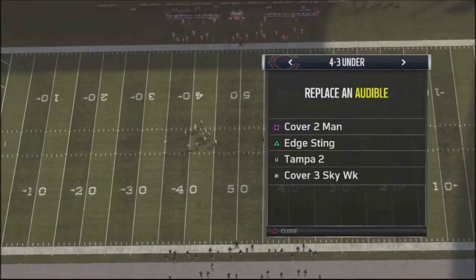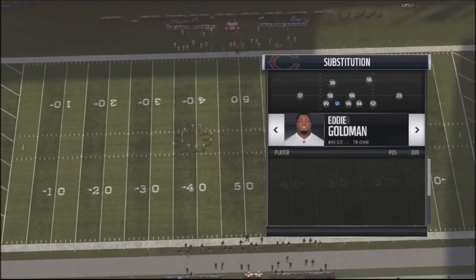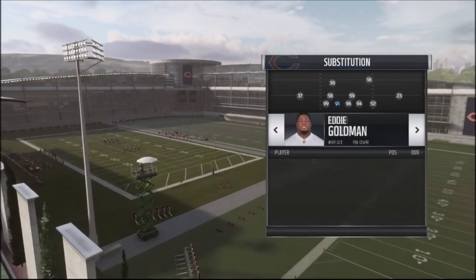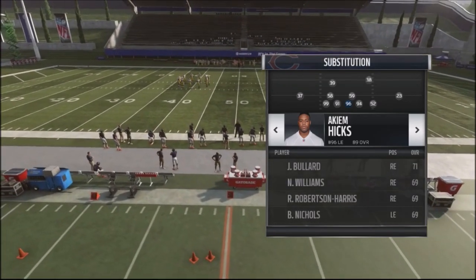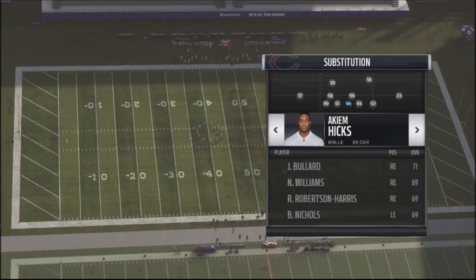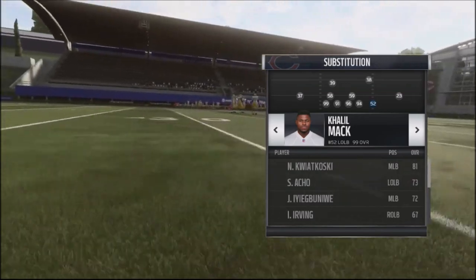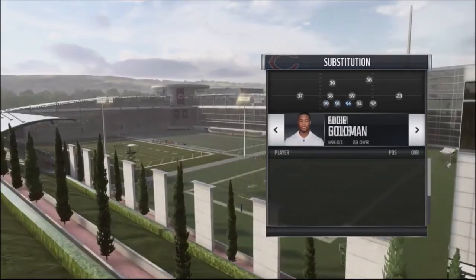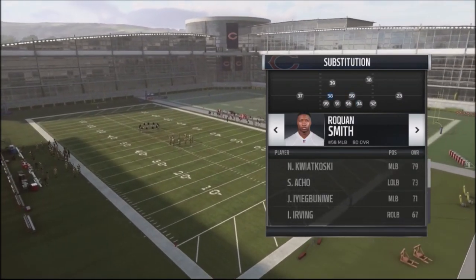It's going to be a 4-3 Under, and one of the things I like to do with this play is put your best defenders on the edges and at your linebacker spot. I'm rolling with the Chicago Bears — they've got pretty good inside players with Eddie Goldman and Akeem Hicks in the defensive tackle spots to clog up the run. On the outside, I've got Roquan Smith and Khalil Mack as rushers because I'll be sending them in for blitzes. Aaron Lynch is 83 speed and Leonard Floyd is 86, so you definitely want your best playmakers on the edges at outside linebacker and defensive end.